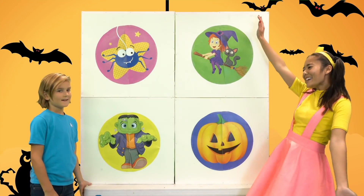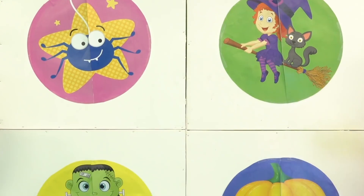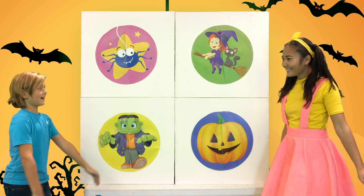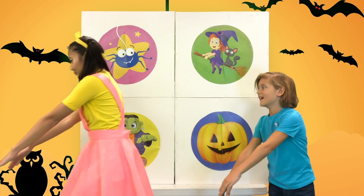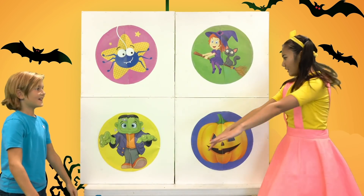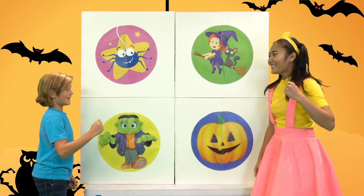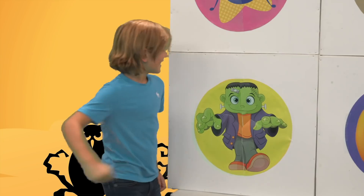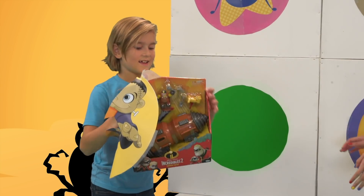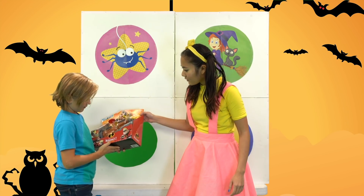Welcome to my surprise punch board room, Landon! And because you got it right, you get to pick one of these characters to find a surprise behind it! Which one do you want to pick? Frankenstein. I'm Frankenstein! Good choice, Landon. Ready to punch? Three, two, one. What's in there? What is this? I think it's the Incredibles Miner from Incredibles 2.